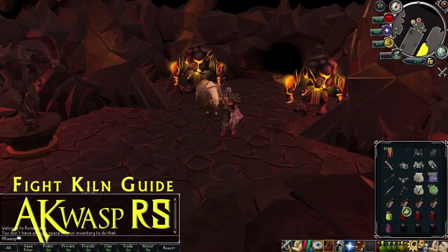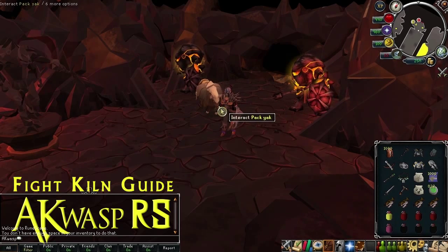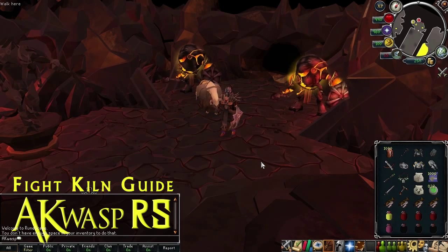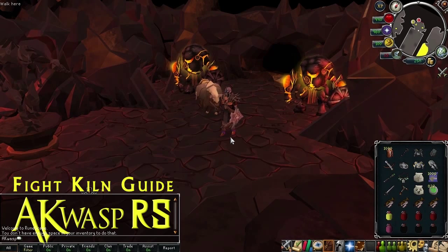I'm not sure if crystals actually go in the Pack Yak, but there's no reason you'd ever want to put them in there — they're only useful in your inventory, and they stack, so you really wouldn't want to put them in the Pack Yak. I think that covers everything I had to say about the inventory and equipment setup.